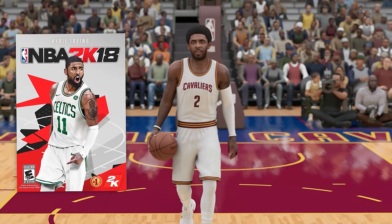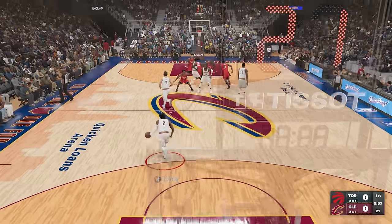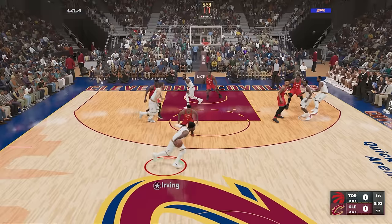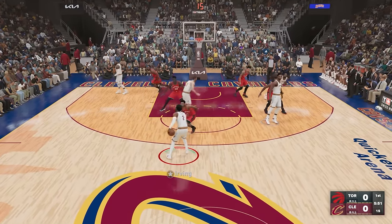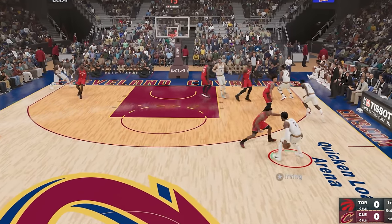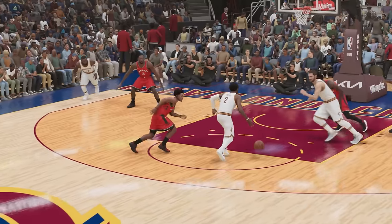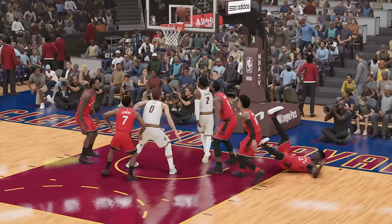Next up, we have Kyrie Irving from the 2K18 cover. Just like Iverson, Kyrie has some mad handles. I want to see if we can get a crazy crossover — it doesn't have to be an ankle breaker, just let me get a crossover. Look how quick we are — we're gone! And we made Siakam fall. What a dub.